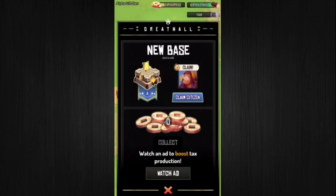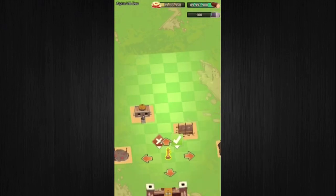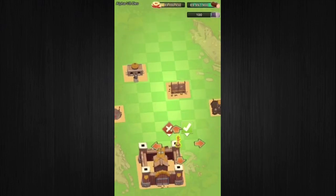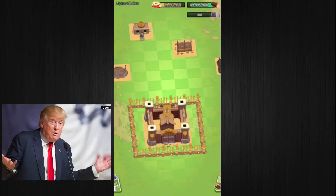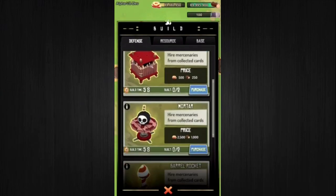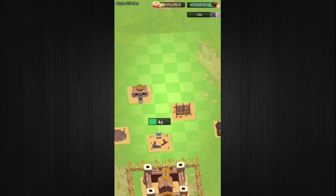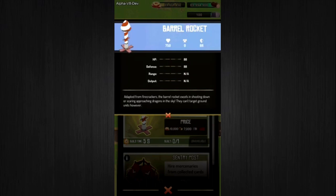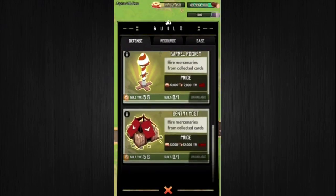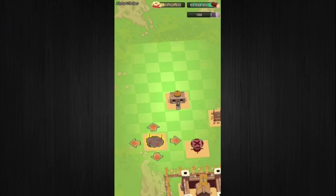Now let's go over changes to buildings. A new defensive structure has been added: walls. You can build these walls anywhere in your base to protect a building or block paths to buildings from enemies. Additionally, two more defensive buildings have been added — a mortar and a barrel rocket. The mortar lobs bombs creating splash damage, hitting multiple targets with one shot. The barrel rocket fires at aerial enemies, which should come in handy as additional troops are added. The sentry post is now also functional in the battle system.